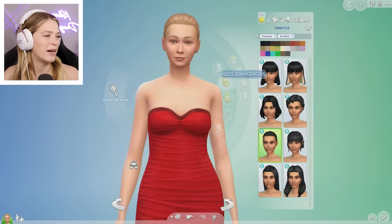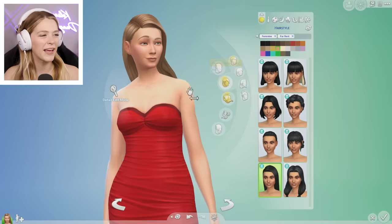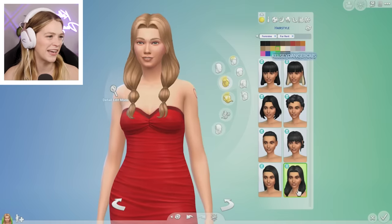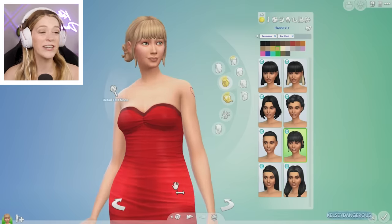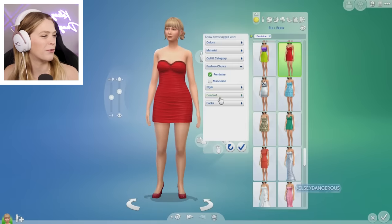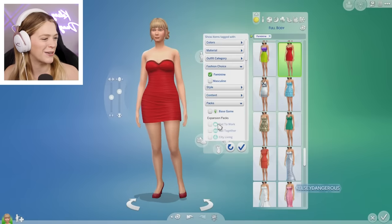That bun is so pretty with the slick back — kind of like an upgraded version of her current hair, which is fun. Chelsea with bangs — she looks a lot younger. I mean, this is the prequel. She's got a tat and bangs. Let's check out the For Rent outfits really quick.